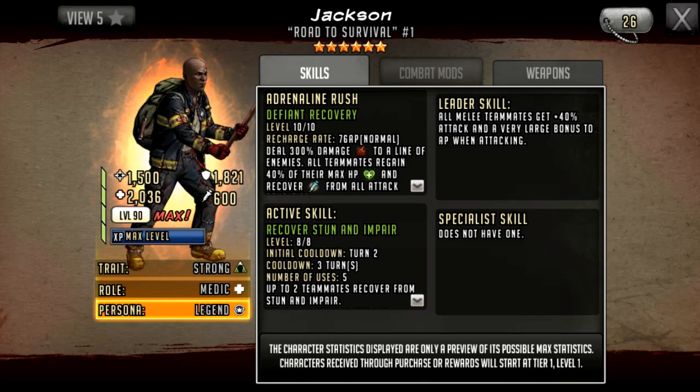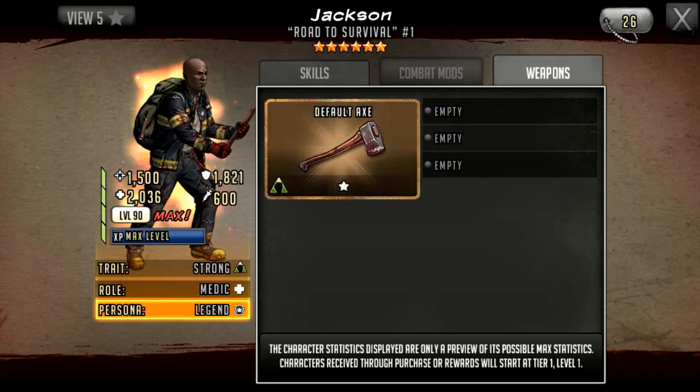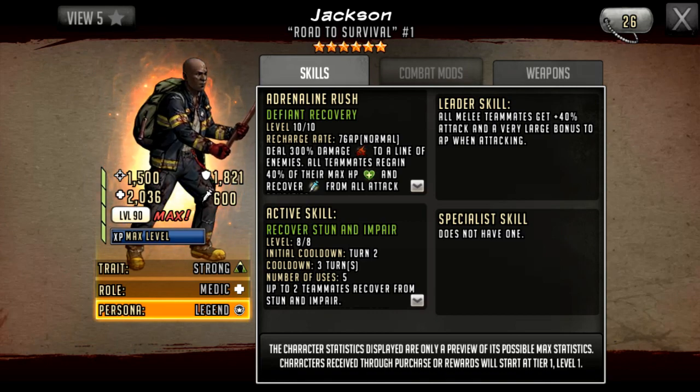That two-AP difference makes the most impact on 85 AR characters. A lot of strong characters have been released at 85 AR — John, Sean, and Solange were all free-to-play 85 AR strong characters, and they won't really benefit from a very large bonus as much as they should. Madison in the five-star token wheel gives all teammates a large AP bonus when attacking — normally at six star you'd get bumped up to huge. Jackson should give 40 attack and a huge bonus to AP when attacking, but he doesn't.